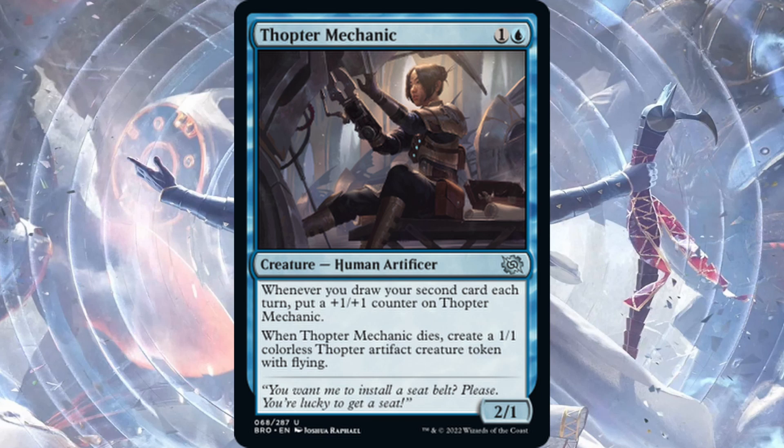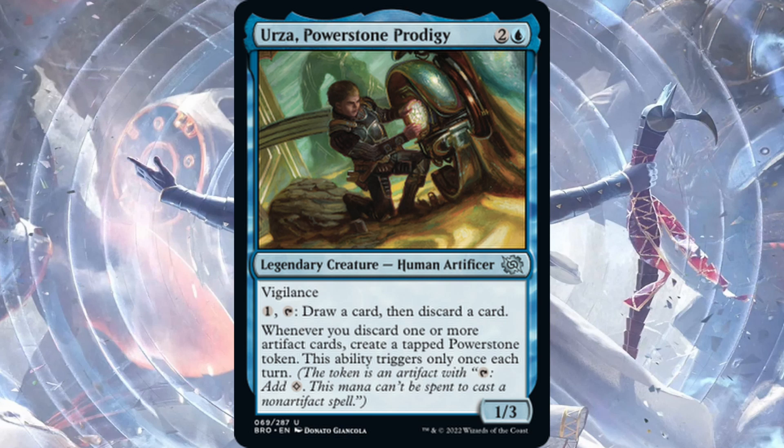Thopter Mechanic — one blue, one generic, Human Artificer, 2/1. When you draw your second card each turn, put a +1/+1 counter on Thopter Mechanic. When Thopter Mechanic dies, create a 1/1 colorless Thopter artifact creature token with flying. You'll rely on instants to draw extra cards to grow this. It could get to a 3/2 or 4/3 on turn three or four, and whenever it dies you get a Thopter — cool since the Thopter is an artifact creature and could trigger artifact enter-the-battlefield synergies. Thopter Mechanic could see play.